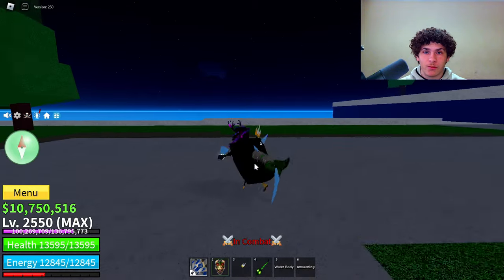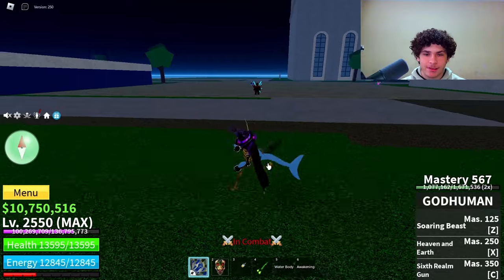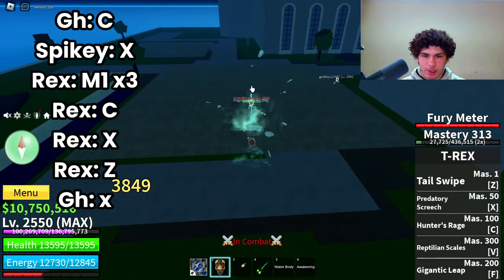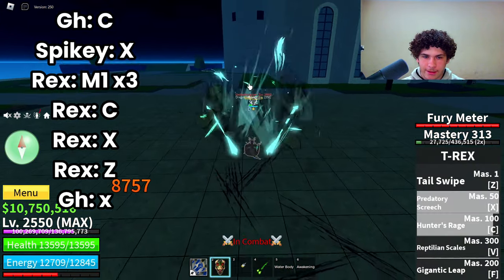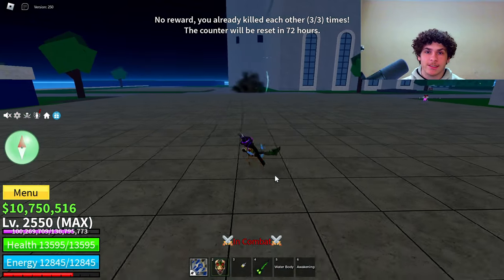Now for the last combo, the requirements are going to be God Human, Spiky Trident, and T-Rex. Here it is: God Human C, Spiky, M1, C, X, and then Z. You can also use God Human X at the end.